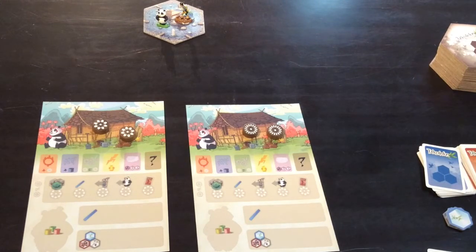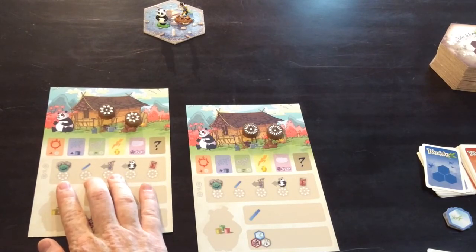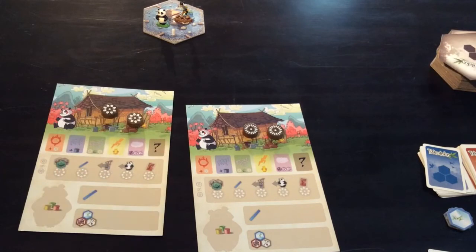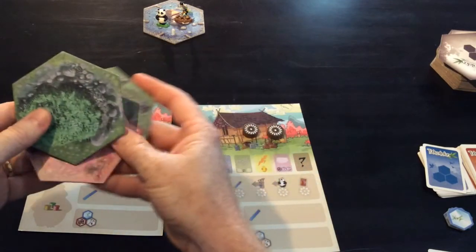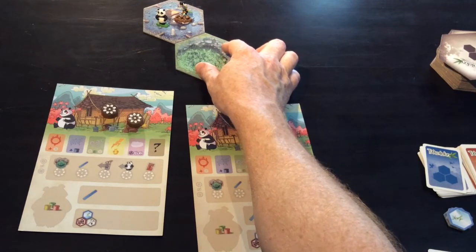On your turn you will have two actions. Those actions can be any one of these five choices. The first choice is to place a tile. Placing a tile looks like taking the top three tiles from the stack, choosing one of these three and then placing it touching a pre-existing tile.